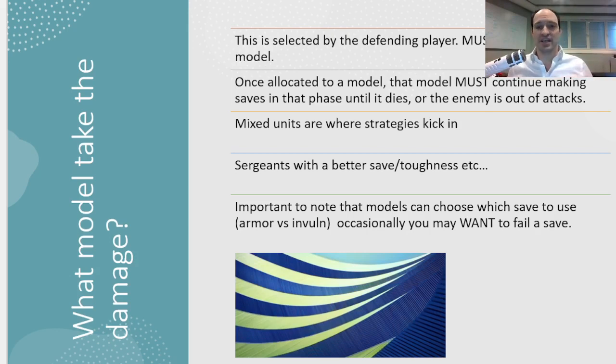This is where strategy can kick in. If you have one model on terrain or in light cover, maybe you take your saves on that guy first against shooting so they're less likely to die. If you have one model that's a lot closer to the enemy, maybe you take all damage on that model first to make the enemy's charges longer. And you also get to choose what save you use — whether your armor save or your invulnerable save. If you have both, like Terminators do, you get to choose which save to take, which can be very sneaky.